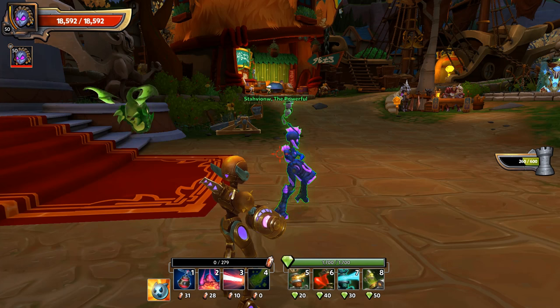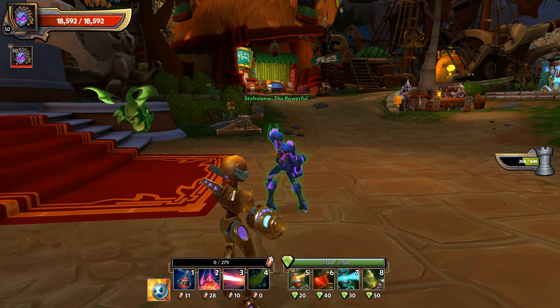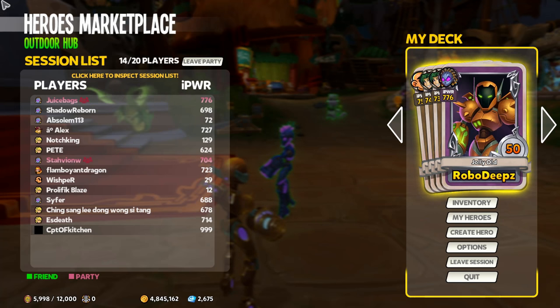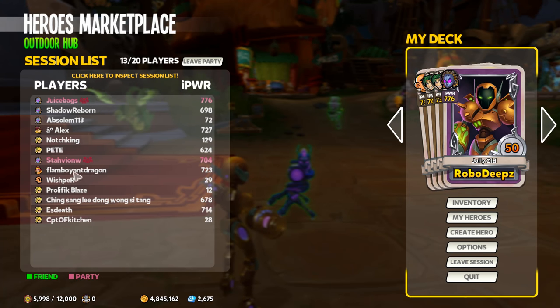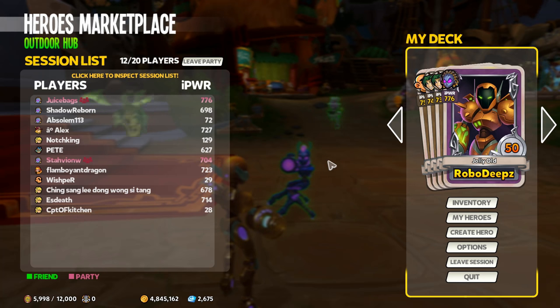Now that Stavion and I are in a group, his little icon has popped up directly under mine. When I hit the Escape key and go back out, the pink color is for party — and you can see Stavion is now pink, as he and I are in a party.